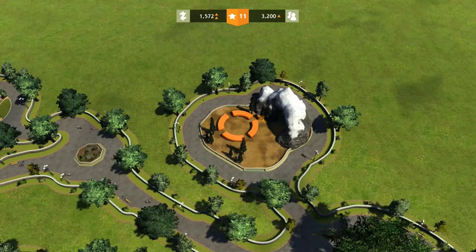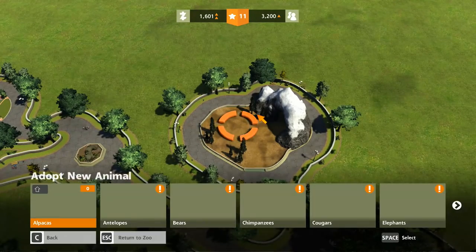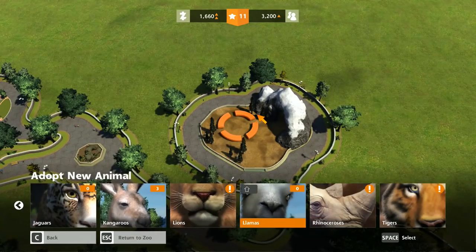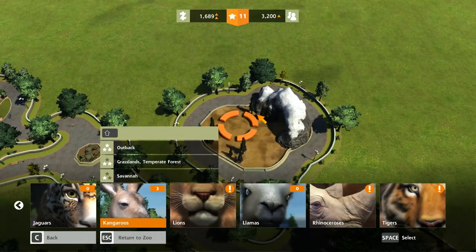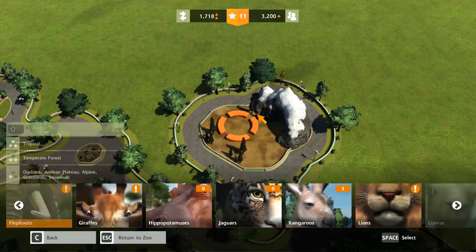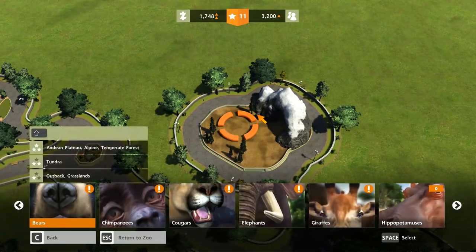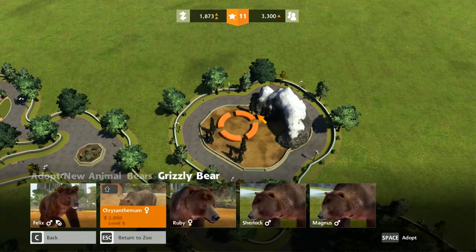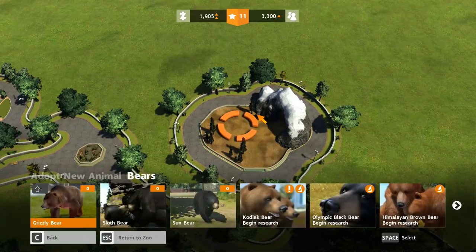What are we going to put in here? Anything we haven't had before. Let's have a bear — can't go wrong with a bear. How expensive are bears? They're a little expensive. Okay, we're going to have a nice little grizzly bear exhibit.